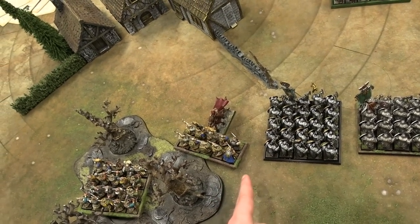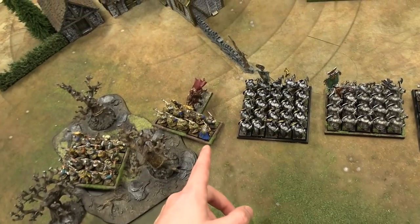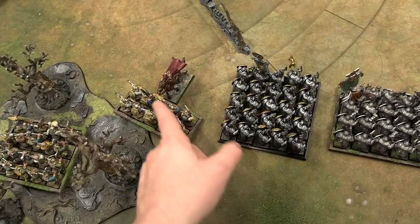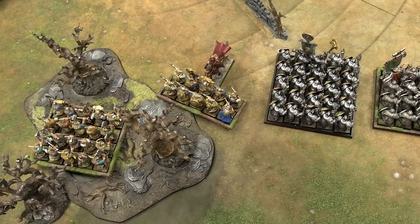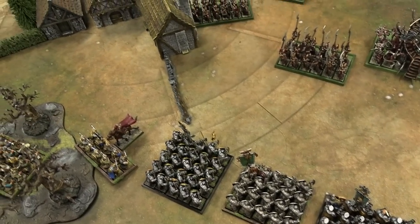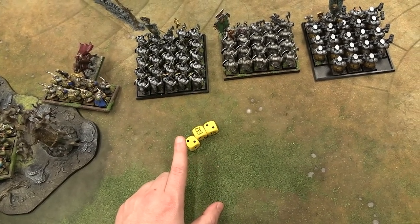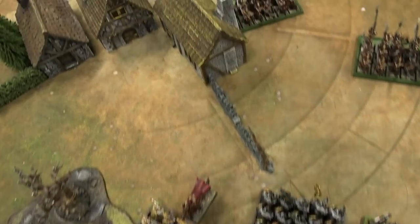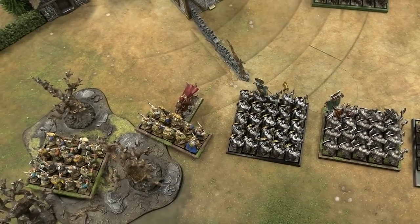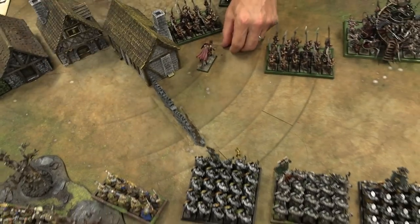The one combat to resolve this turn: Dark Riders charged the Thunderers. They have an impact attack which scores a wound — the Thunderers save with their four-up armor. The Thunderers strike back with six attacks at weapon skill four, hitting on fours, strength three — nothing gets through. Dark Riders win combat res: rank, banner, outnumber, charge versus just the static res. The Thunderers are down to leadership six but hold. I restrain pursuit, rolling successfully. The Dark Rider taking the fence suffers a dangerous terrain check but survives. End of battle round one.